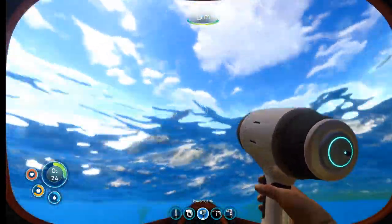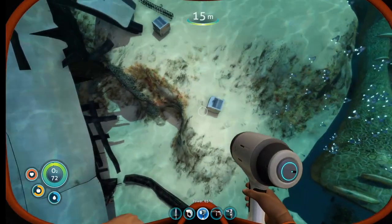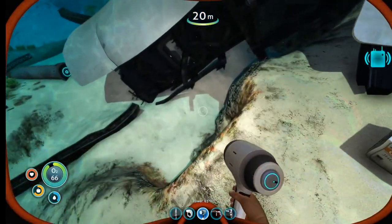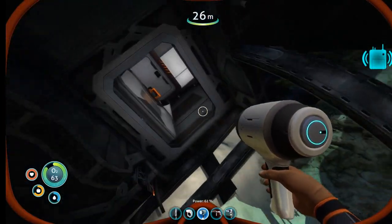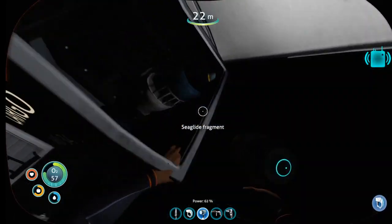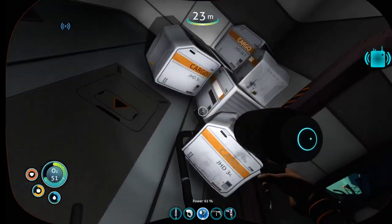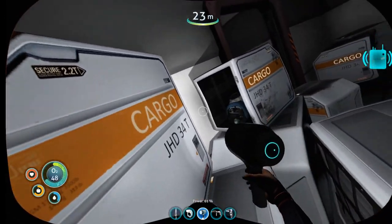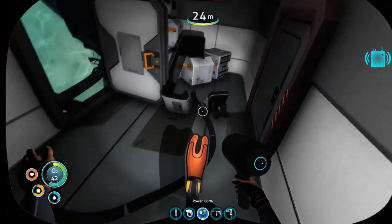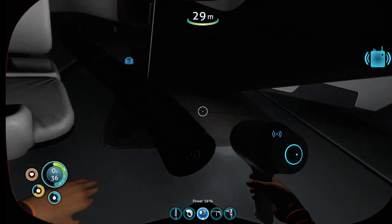I hate being stuck in small spaces down there - it's scary and you start getting all weird about dying. Dying is inevitable in this game, you die once - everyone does. I think we found everything in these two rooms. There's a sea glide part and up here was another sea glide, so we have beacons and that's going to be important. Nothing else over here.